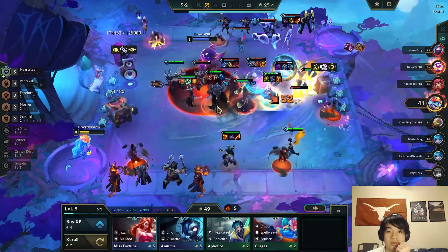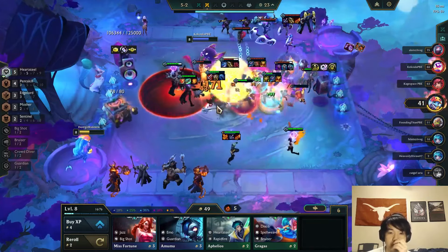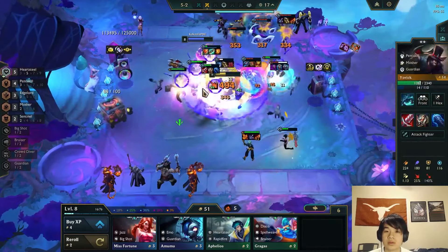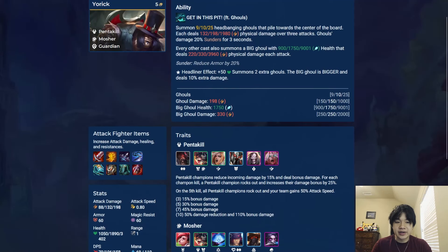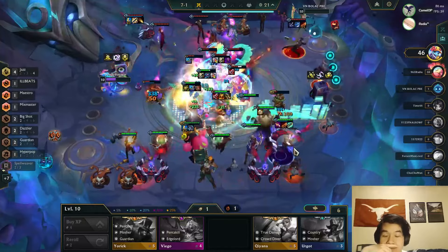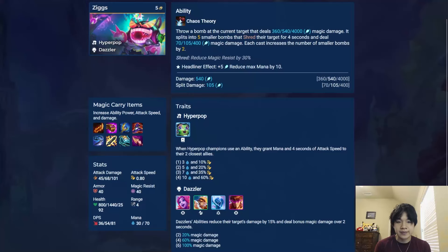Yorick is an AD fighter who summons ghouls that pile onto the center of the board, each dealing damage over 3 attacks and shredding percentage armor. Every second cast, he also summons a huge ghoul with more health and damage. His headliner gives him bonus HP, summons 2 extra ghouls, and his big ghouls get bigger and deal more damage. Finally, Ziggs is an AP carry who throws a bomb, dealing damage and splitting into smaller bombs that shred MR and deal less damage. Each cast this fight adds 2 more bombs to the split count. His headliner gives him AP and reduces his mana cost. That was every new unit's ability in Set 10 of TFT. Thanks so much for watching — click here for an explanation of every new trait in Set 10. Drop a sub if you enjoyed the video.